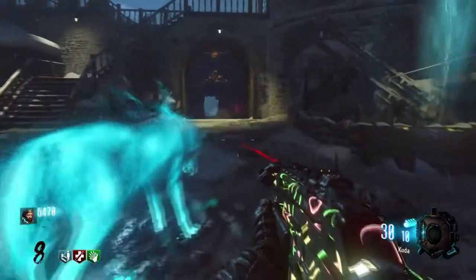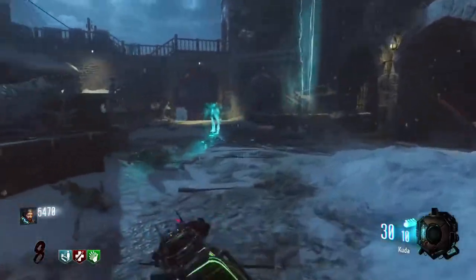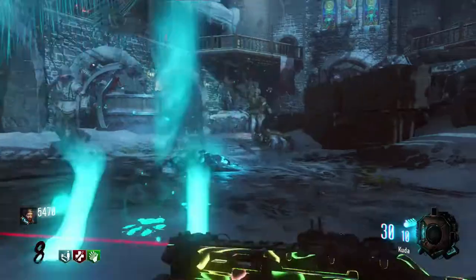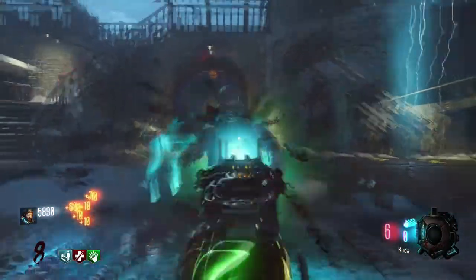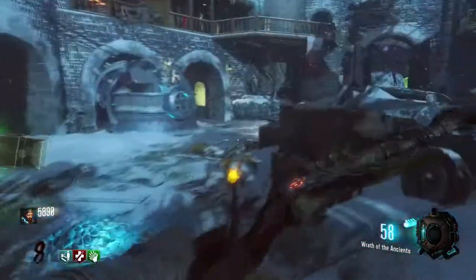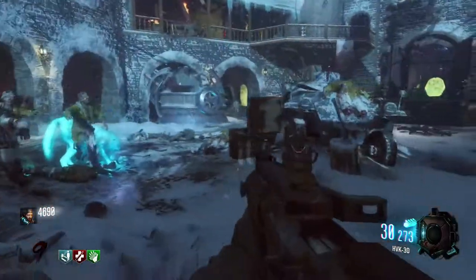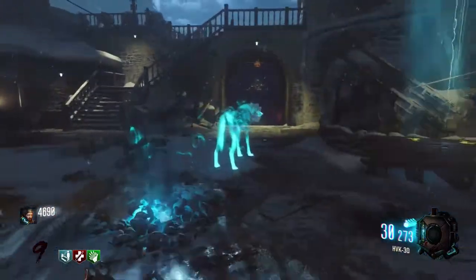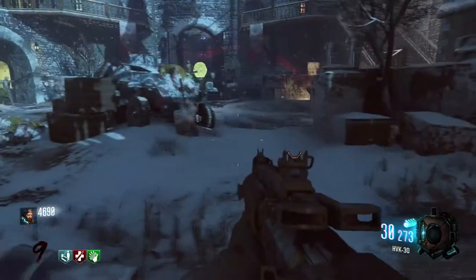Once he gets there and stops, he will start to dig into the ground. You're going to want to kill as many zombies as you can. Kill them until he returns to the bones and starts whimpering — this part honestly was about to make me cry. Once he starts growling, walk up to the pile of bones, hold to interact, and pick it up.